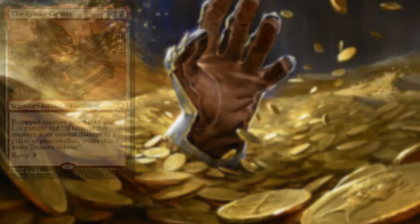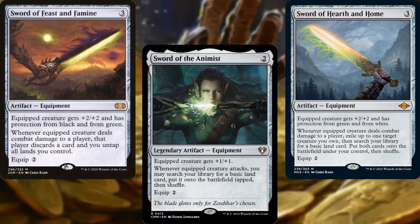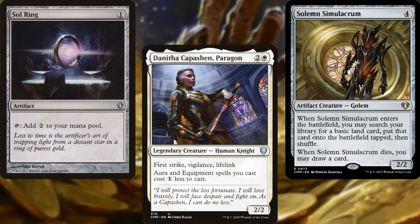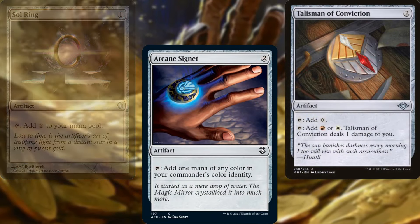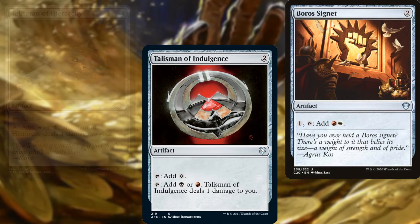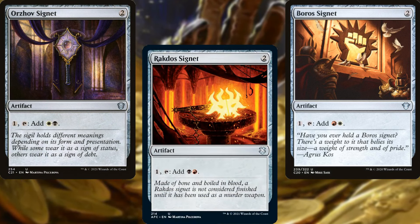For mana ramp, we're running Reaver Cleaver, Sword of the Animist, Sword of Hearth and Home, Sword of Feast and Famine, Danitha Capashen Paragon, Solemn Simulacrum, Sol Ring, Arcane Signet, Talisman of Conviction, Talisman of Hierarchy, Talisman of Indulgence, Boros Signet, Orzhov Signet, and Rakdos Signet. A good mix of on-theme ramp as well as staples.